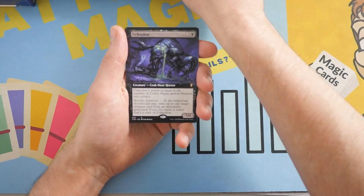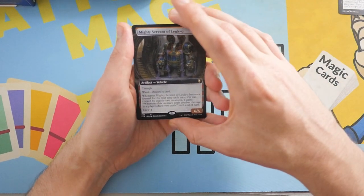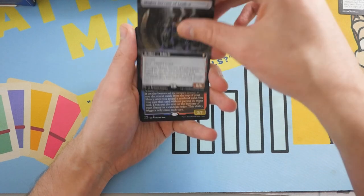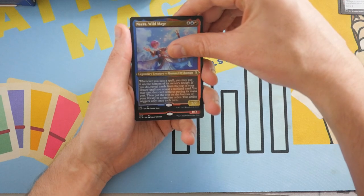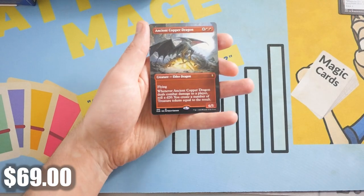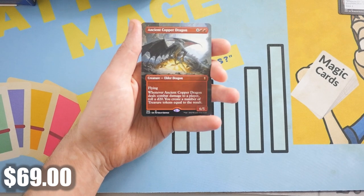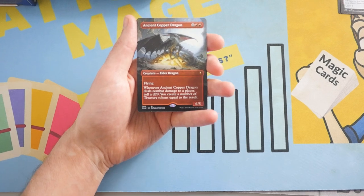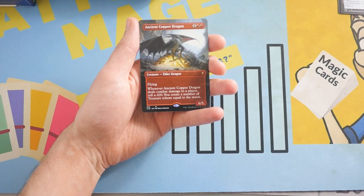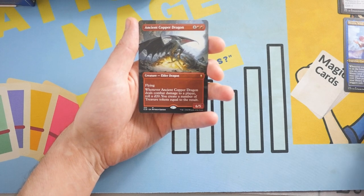And then we get a Ushalon — this is our Extended Art Rare. And then another Extended Art Rare, Mighty Servant of Luko. And then we get a Rare Etched Foil Near Wild Mage. And... First pack! We get the best dragon there is — Ancient Copper Dragon! Oh yes!